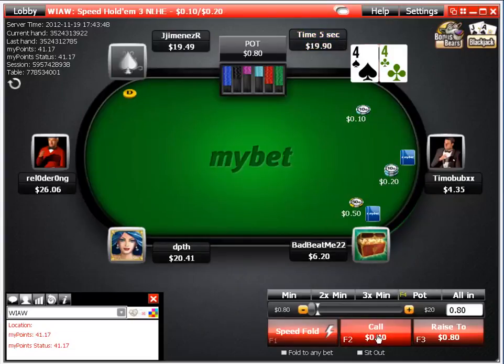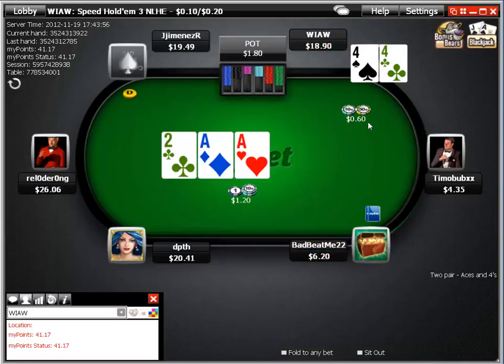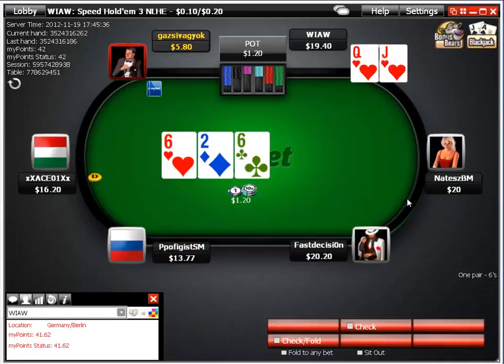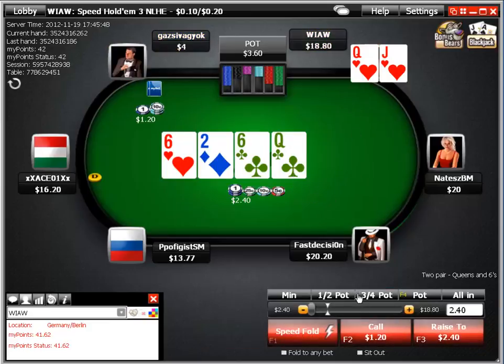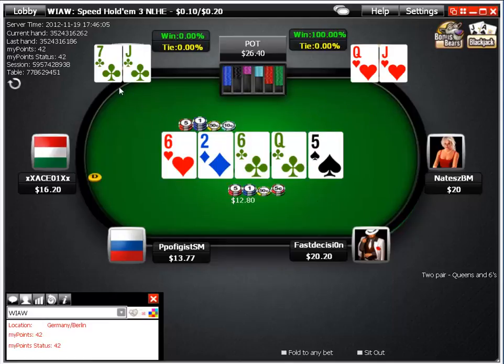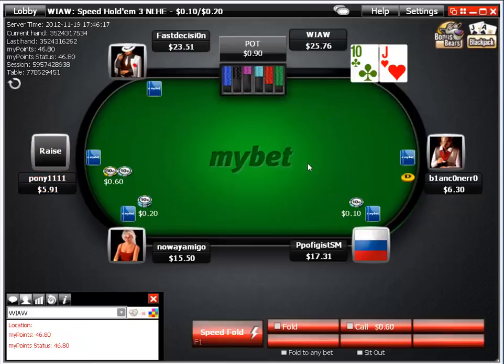With pocket fours we flat for set value and hit top set — we pull a stop-and-go, flatten and dunk into it with aces on board, he lets it go. We flat in the big blind and float on a slow board, catching one of our cards. I raise that up and since he's short-stacked, I shove for maximum fold equity. If he's on ace-king, ace-jack, or under-pairs we have lots of equity, and playing the turn is the way to get paid off.